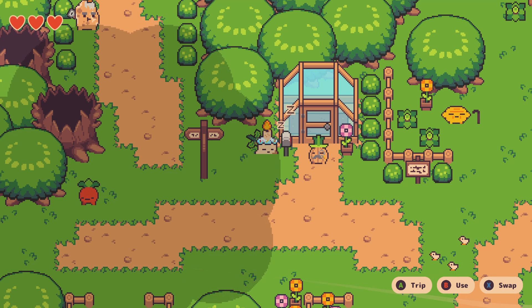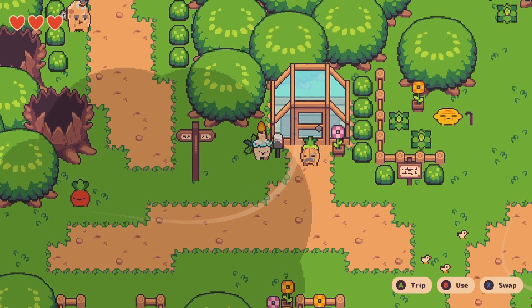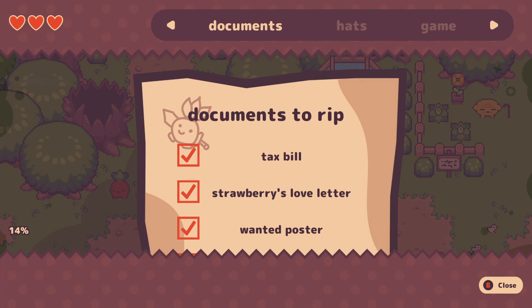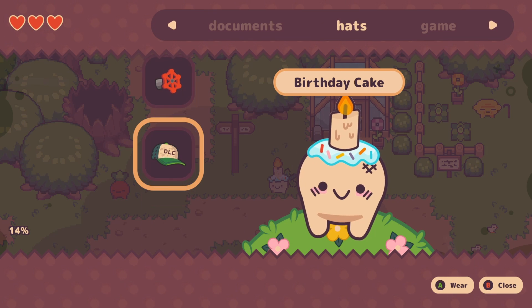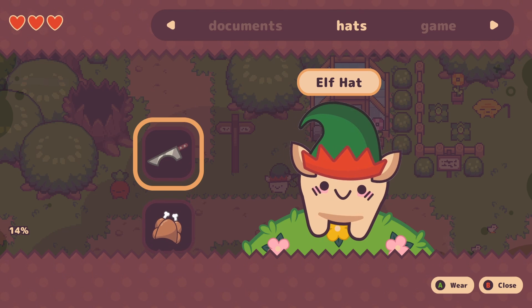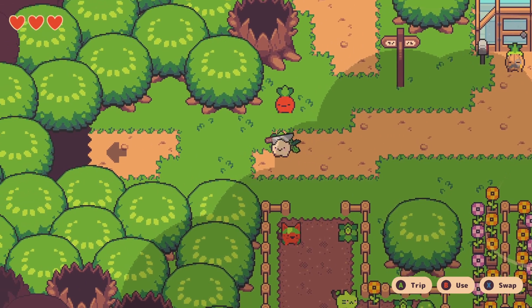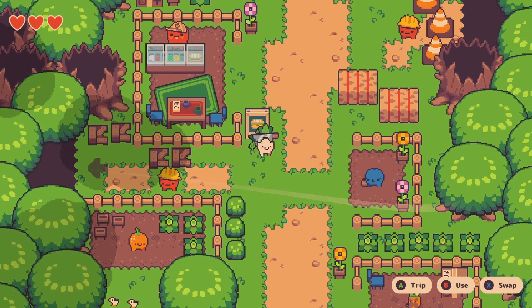Hey guys, welcome back to Turnip Boy Commits Tax Evasion. It seems like we have already found all of the hats. I've looked up what to do - I think I'm gonna do this, or the elf head, that's pretty cool actually. Let's go with an iPad hat, that's cool too.